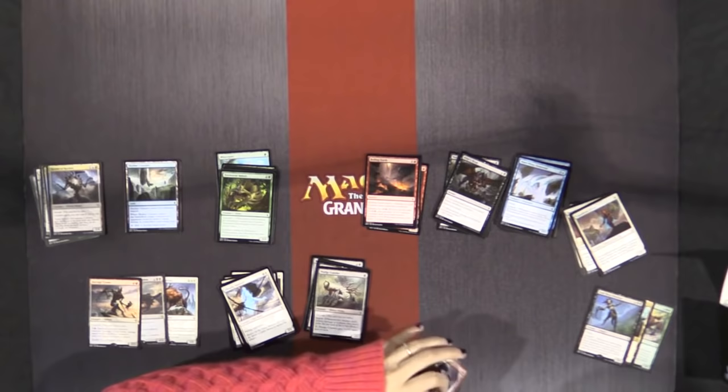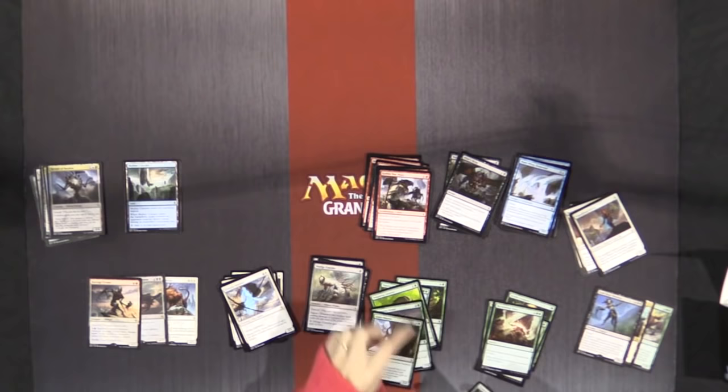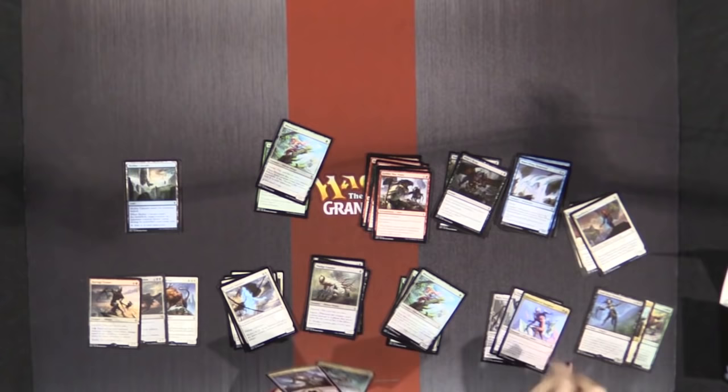Let's look at green. Baeloth is great. Tajuru Warcaller — not so much. Snapping Gnarlid. We'd prefer not to play Scythe Leopard. Lifespring Druid, Giant Mantis, Eyeless Watcher, Blisterpods — maybe one. We will most likely play Ruin Processor. He's great, he's great, and he's great.